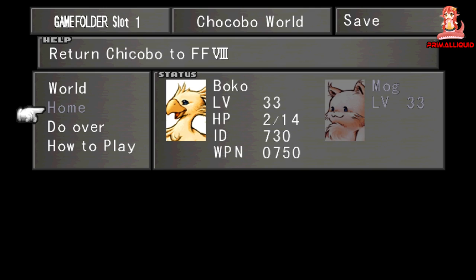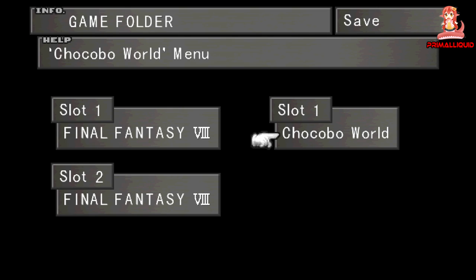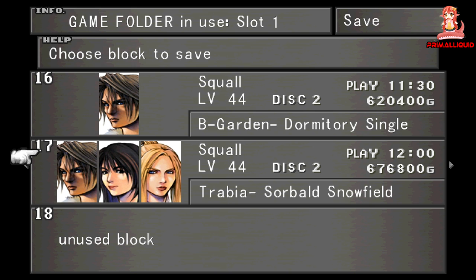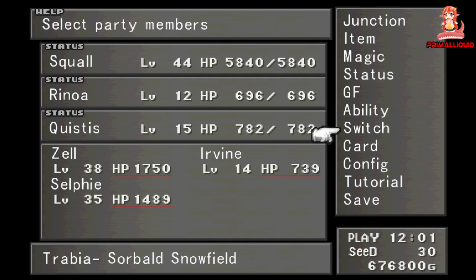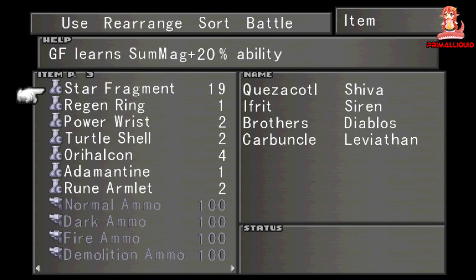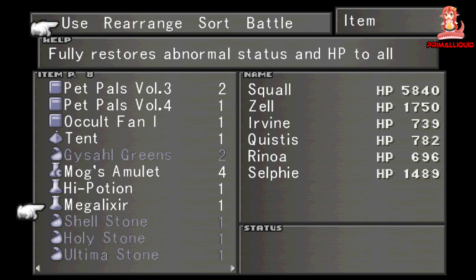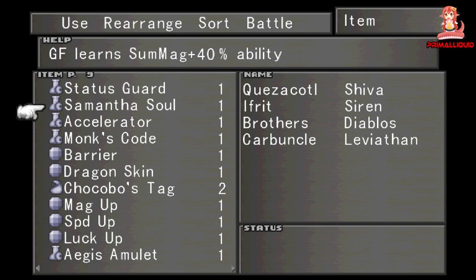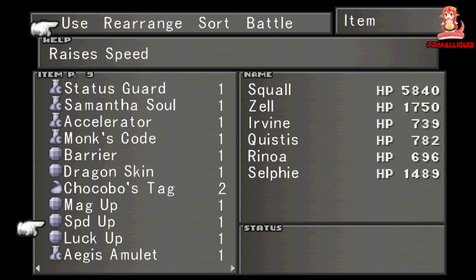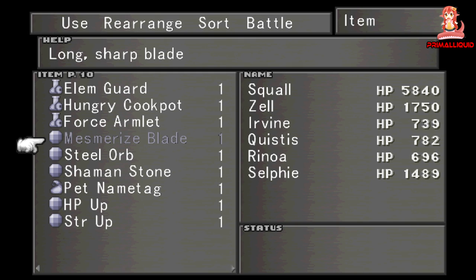So what sort of awesomeness does Grade A give you? Well, how about the only way to teach any GF the ability Ribbon — and you get 5 of them at a time. Or how about 5 Dark Matters, Shaman Stones, Hungry Cookpots, Three Stars, 100 Needles, Bomb Spirits, and Monk Codes. Seriously, all of these items are godly and normally require either extreme amounts of grinding to get multiple of, or are actually limited to only one in the normal game. Heck, some might not even be in the normal game — like Ribbon, which can only be obtained from Chocobo World. And the best thing? You can do this AFK while watching a movie, since it only really requires you to press one button occasionally.